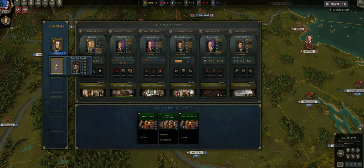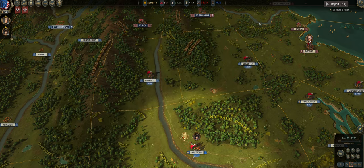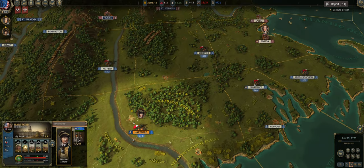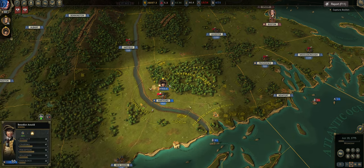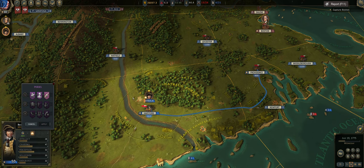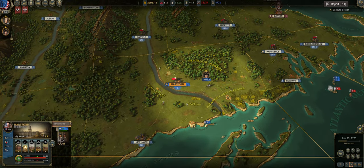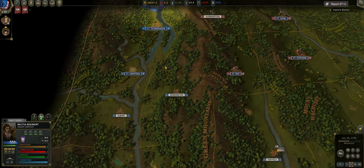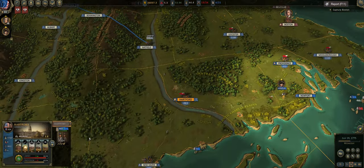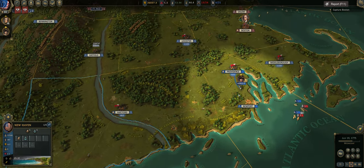I now have Benedict Arnold. I fast-tracked him with Army Innovation 2 — I think I needed 20 reputation. So Benedict Arnold is now on the map and I'm going to move him over to Providence; he's going to keep an eye out on the British on that flank. Let's give him the Command Radius perk — that's a good one. We are also recruiting up some more soldiers for this front.